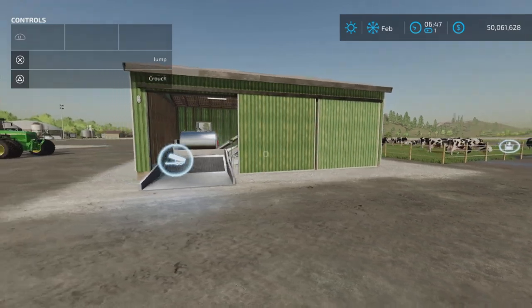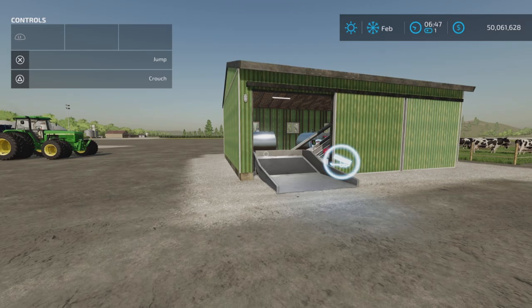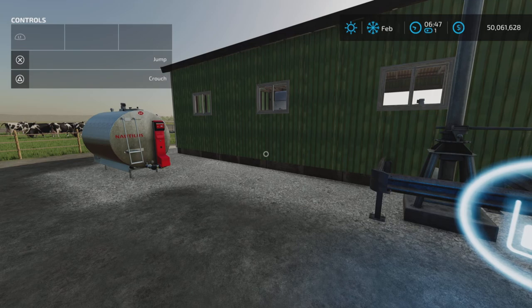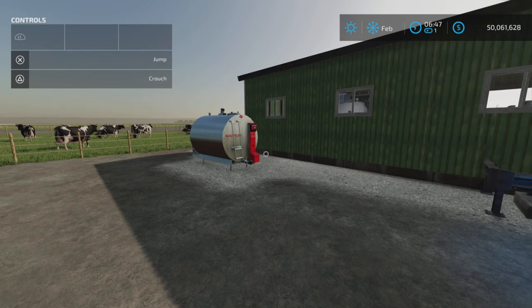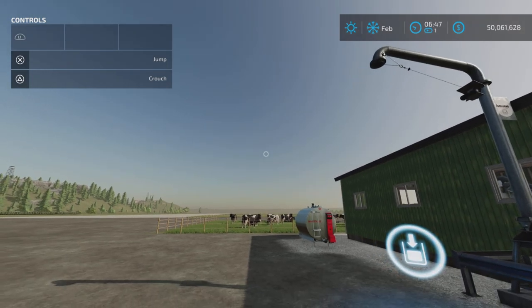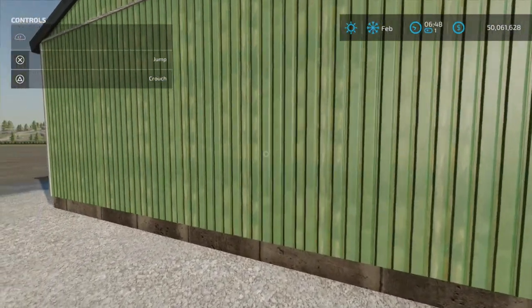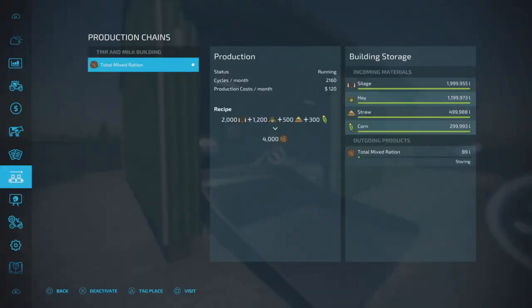The mod description says: 'This mod includes one TMR production building and a milk extension container. There is an open spot on the TMR building that will fit the milk extension in free placement mode very nicely. The pipe of the TMR building will let you load the milk as well as the TMR when you're ready to feed your cattle or transport your milk.' So that's what we're going to test. First of all, we're going to run the TMR — and there we go, we've turned it on.